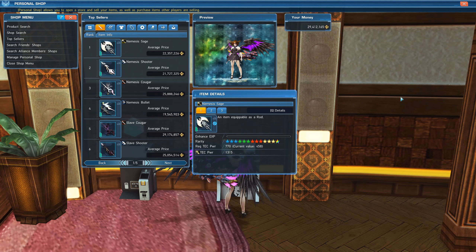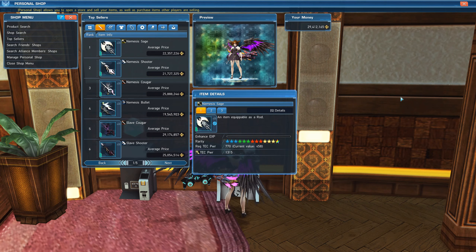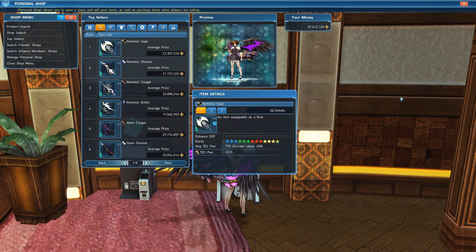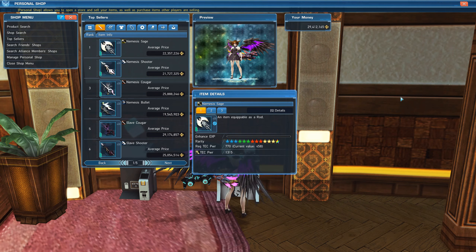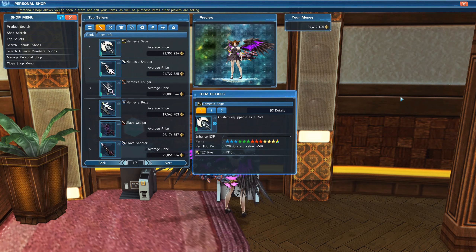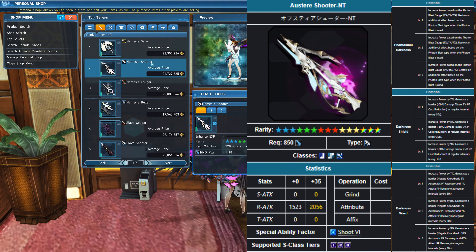Next we're going to be talking about Slave and Nemesis equipment. These are currently the most powerful weapons across all classes. The reason people are pushing to get them to plus 35 is not because of their augments — it's because they get traded into Zeke in later episodes for a 15-star weapon. To get this weapon, it requires an Ares Rifle plus 35, Nemesis Shooter plus 35, Slave Shooter plus 35, and 400 X-Cubes. These need to be exactly the same weapon type, so if you want the 15-star rifle, you need the shooter types and you can't mix and match.